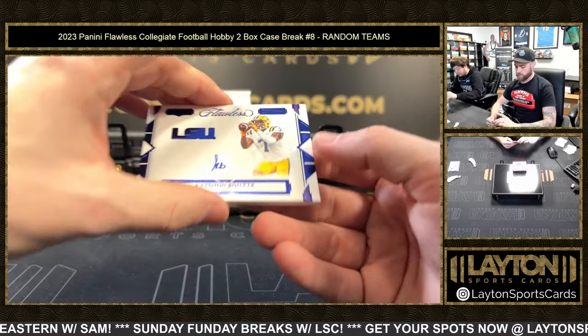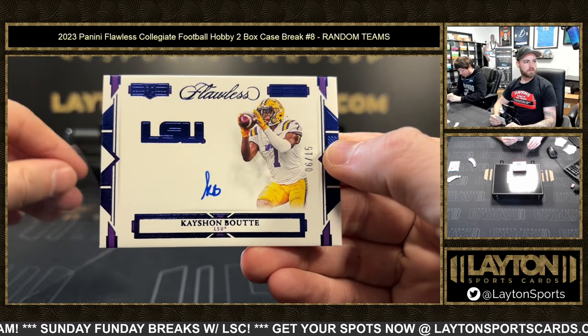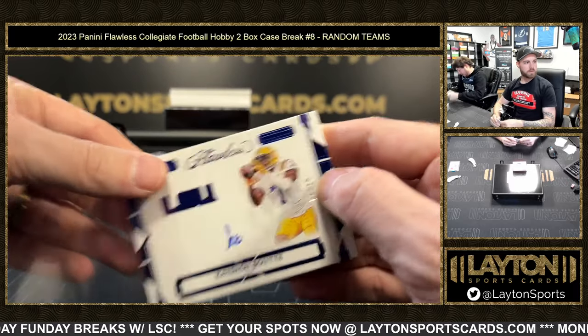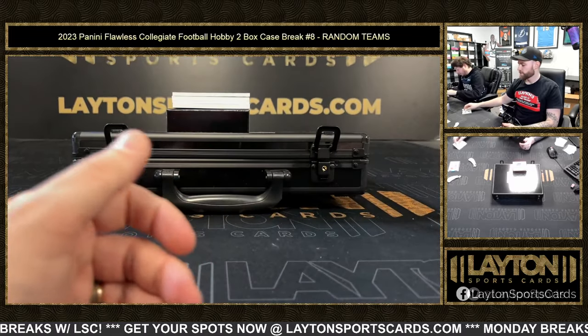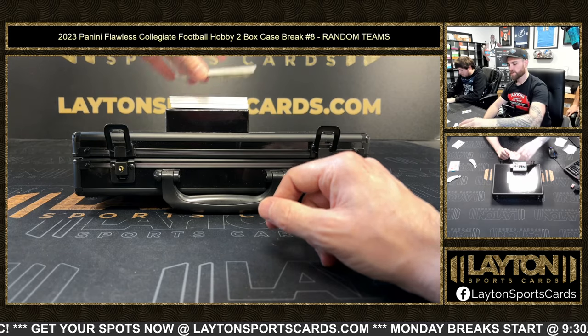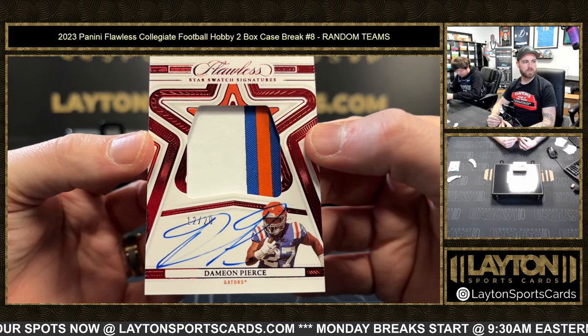Sean Clifford, numbered to 15 — rookie auto for the Patriots. 12 out of 20 patch — Damian Pierce, Texans, on the Star Swatch Sig.